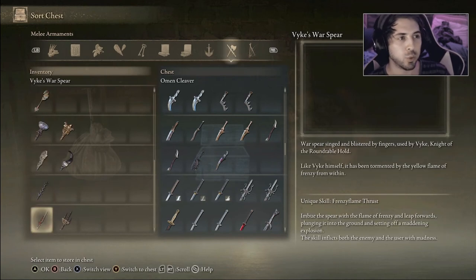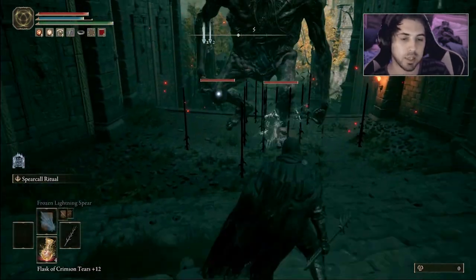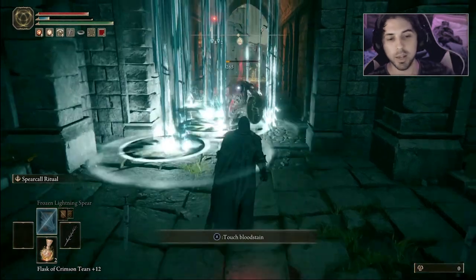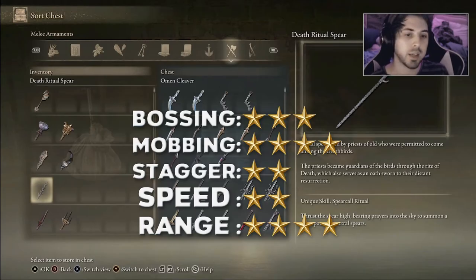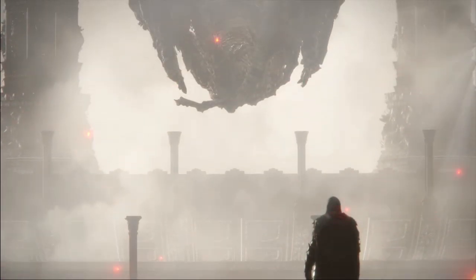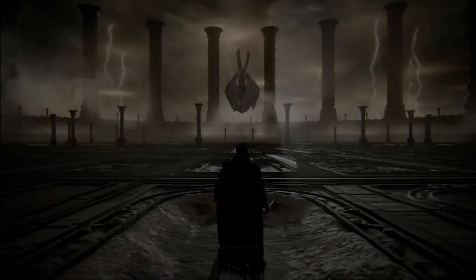Finally, the Death Ritual Spear. This weapon doesn't have much stagger but it has range and a lot of projectiles that shoot down from above. If you're hiding behind cover you can fight enemies that are decently far away. The damage was actually pretty good. Mobbing is fantastic on this, and bossing is actually pretty good too — you're just missing stagger and you are vulnerable while casting. As long as you have cover, this weapon is extraordinarily good. If this video helped you out, please hit me with a like and stay subscribed for more content!